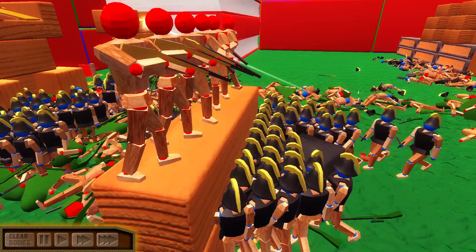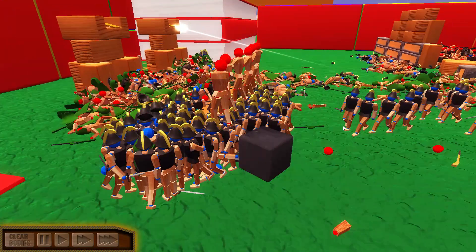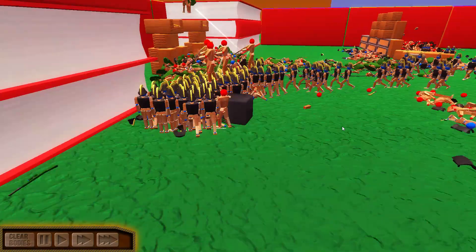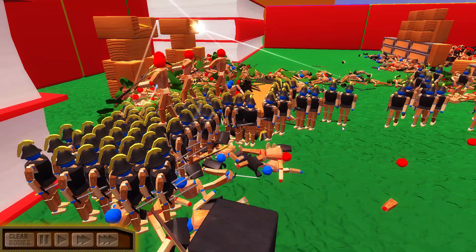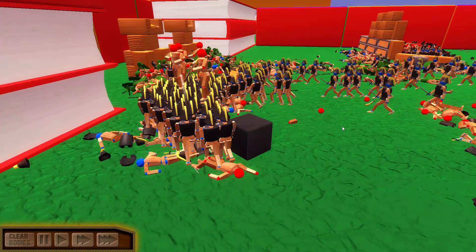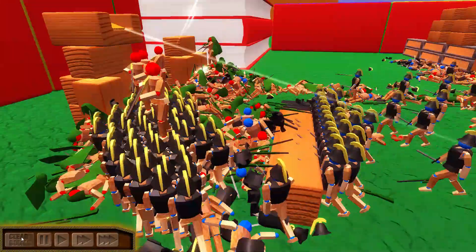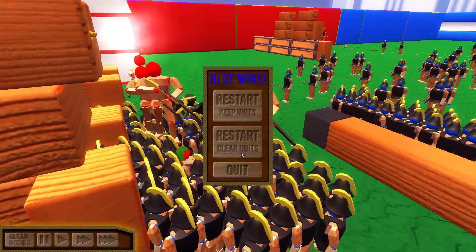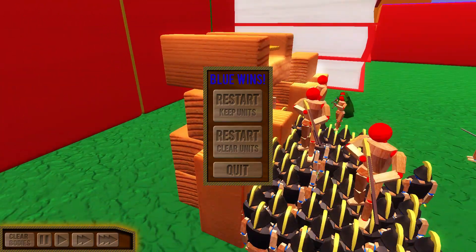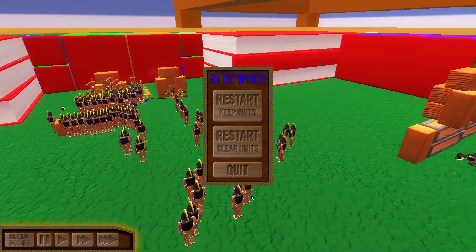This is very World War Z-esque. The soldiers are getting carried away like ants carrying little logs — they're on top of their heads and not dying either. Let me clear bodies to reduce the lag. Yeah, much less laggy now. The blue team wins! Those guys are still alive though — they end up riding the zombies' heads. They capture the flag — that's so funny!